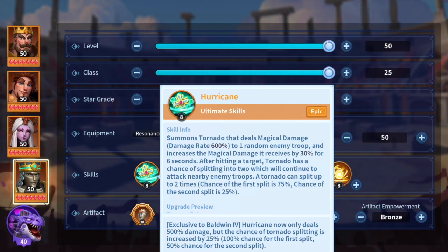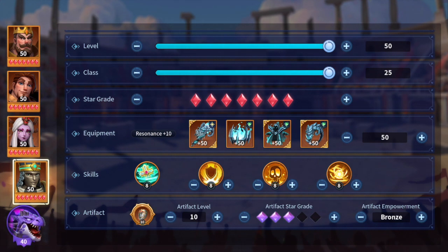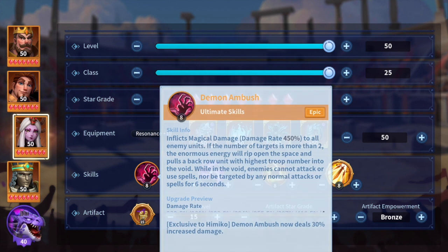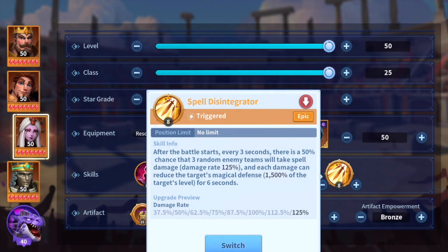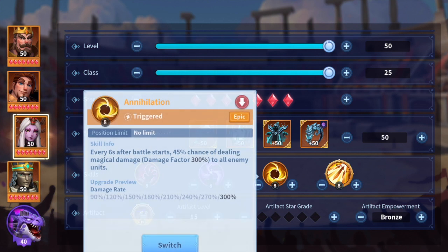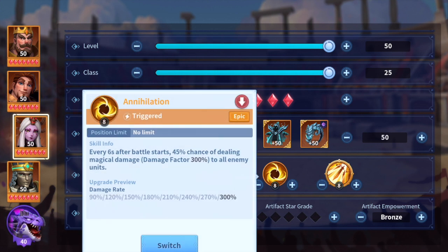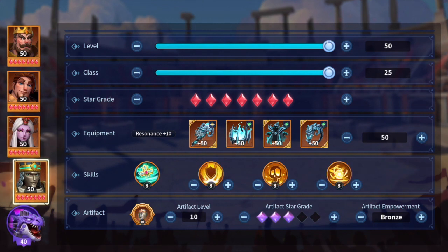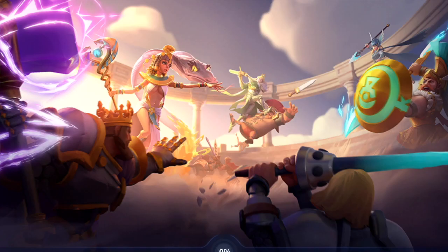If Baldwin lands his hurricane and it splits five to seven times, Himeko can then land her ultimate skill — you deal so much damage. You can also have Spell Disintegrator annihilating hitting at the same time, since these are all magical damage dealers.